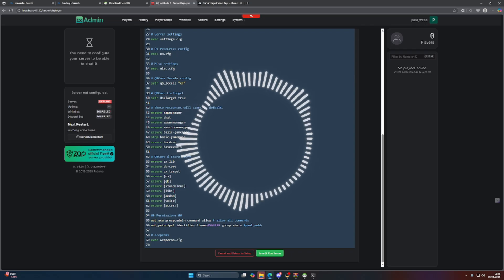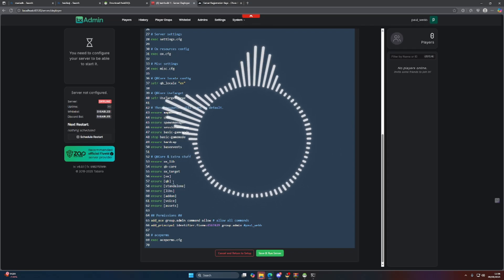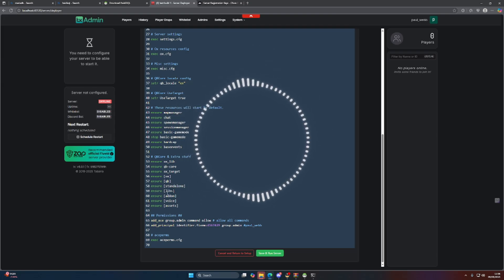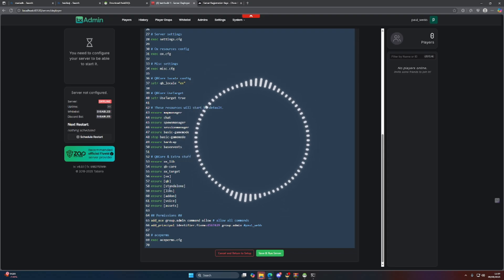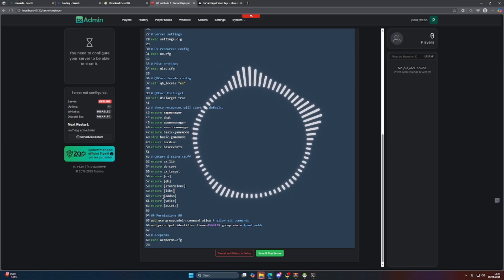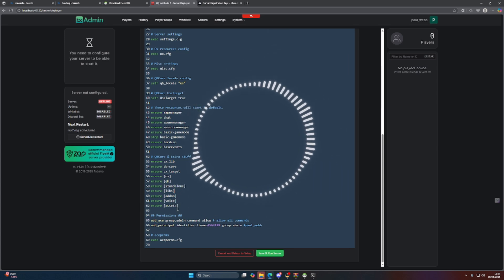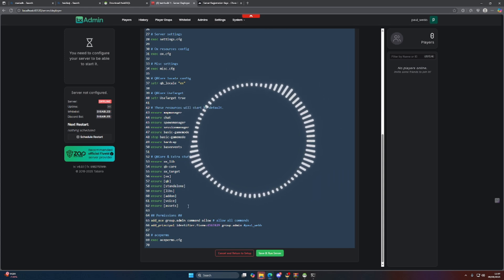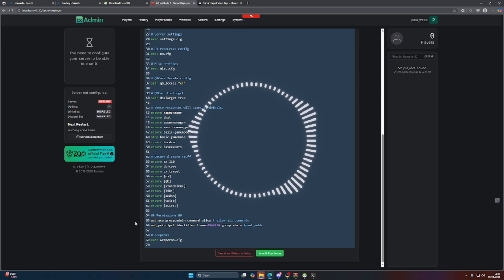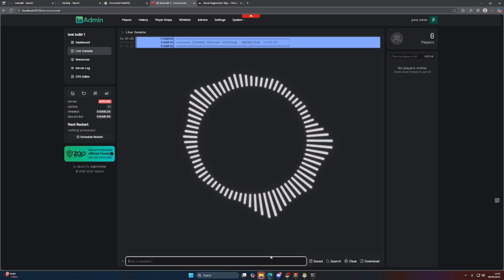You've got your QB standard QB folder, your standalone folder, and a 'libs' folder where you put all your bridges — some of which are already set up for you. Your 'add-on' folder is where you put anything script related. You've got a voice folder, and an assets folder for your cars, clothing, and map files — I normally just use that for map files. It also adds your admin identifier. We're going to save and run the server for the first time.